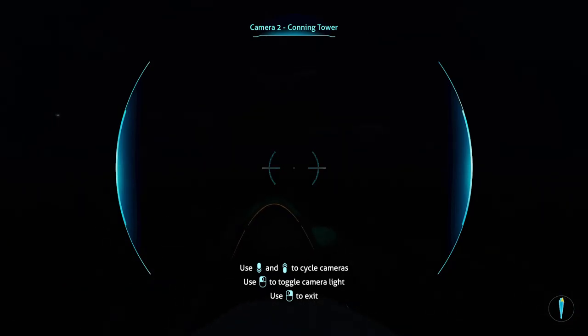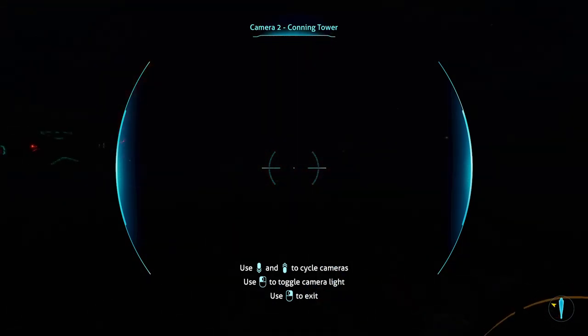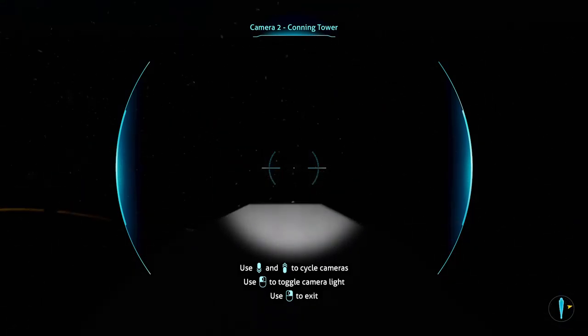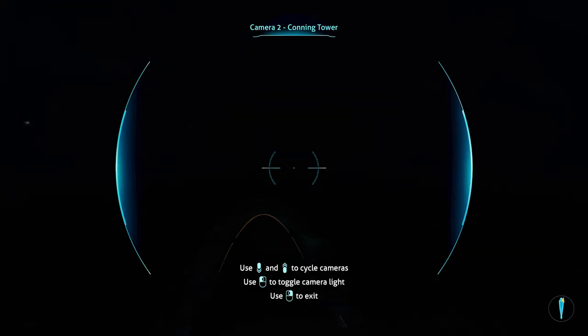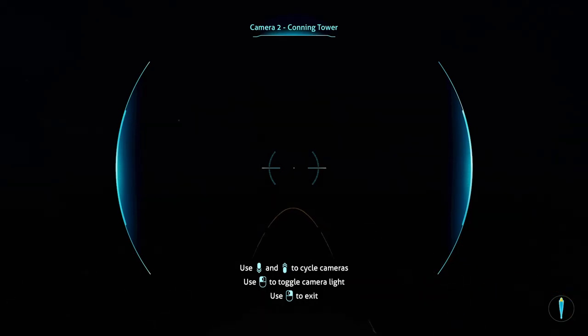Wow, you literally can't see anything. Those moons would not be as bright as they are. I don't know if I'm going the right direction anymore - this feels way too far out. Looks like there's a wall of fog in front of me over there. There it is - oh, I was getting a little nervous that I was going off the edge of the world.